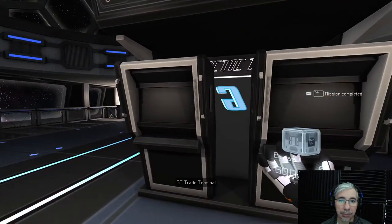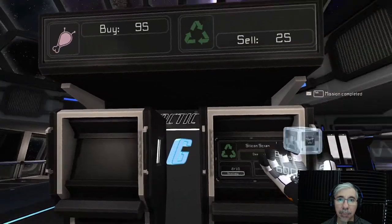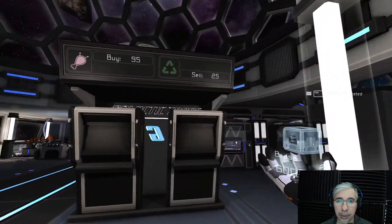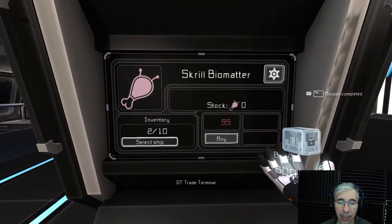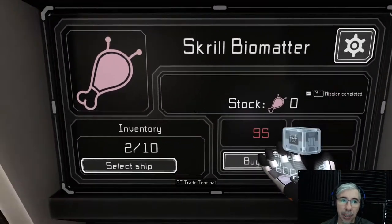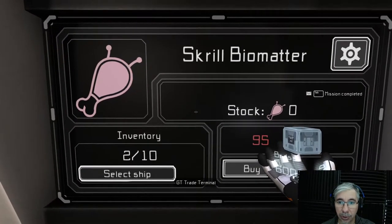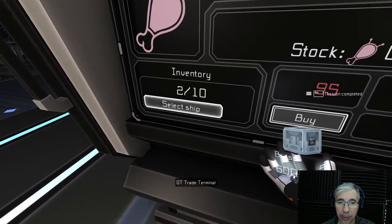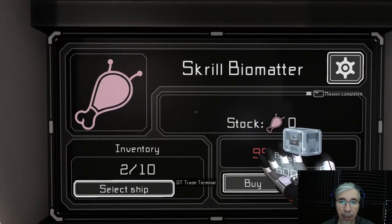When you set up these terminals, you can make the area public so any player can interact with them. But even if you don't make the area public, drones will still come and trade with you. In my case I'm selling skrill biomatter here — the functionality is similar to the terminals you're used to interacting with.